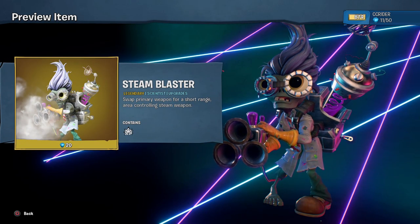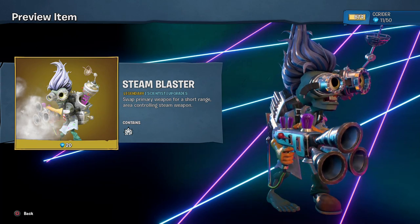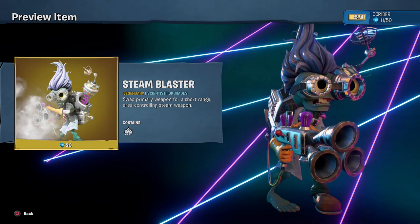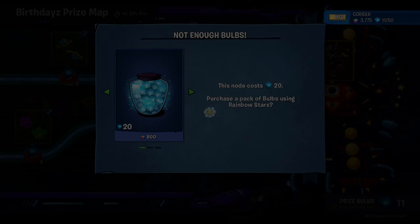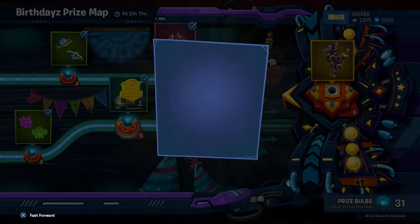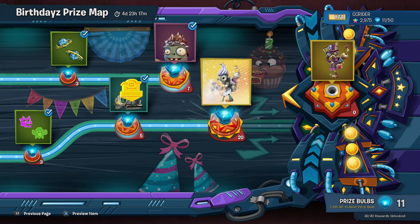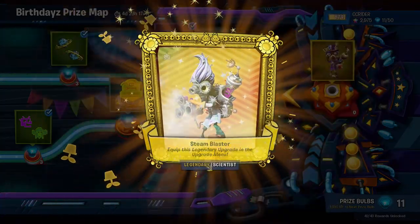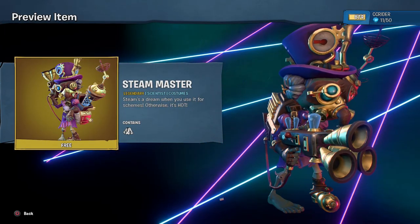The Steam Blaster legendary scientist upgrade swaps the primary weapon for a short-ranged area controlling steam weapon. I've been seeing a lot of people use this - it seems very, very powerful. I've got to go ahead and get some extra prize bulbs, but that shouldn't be too big of a deal. So let's unlock the Steam Blaster, and along with it we should unlock the final upgrade for free. This is the Steam Master costume.